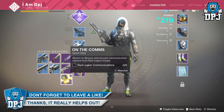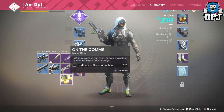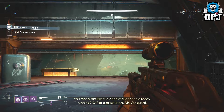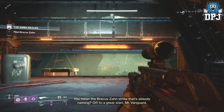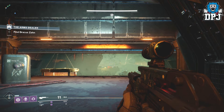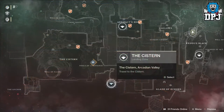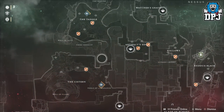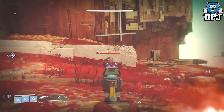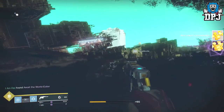So to start the quest, guys, head to Nessus. Now I will warn you, this step took me ages — literally took me over an hour. What you need to do is find and eliminate Cabal enemies on Nessus, at a rare chance of one of these things dropping — you're looking for a red legion communication pop-up. All these drop at random and it took me ages to get five, which is how many you need. In my opinion, the best area for you to do this is the Cistern, located at the bottom left of the map on Nessus — just patrol the area looking for Cabal enemies.